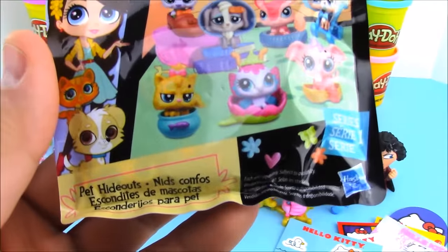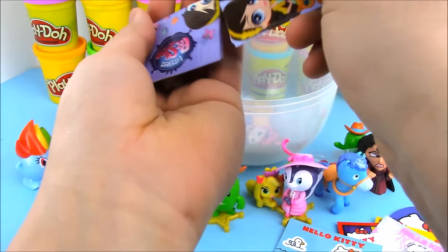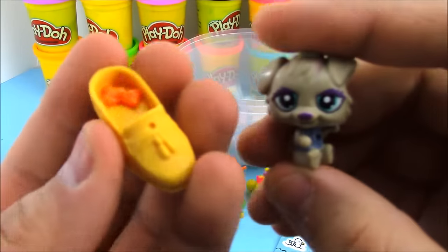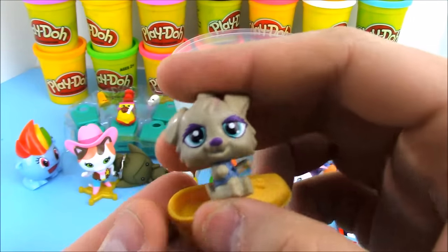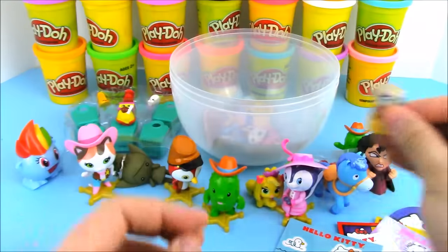Here's another blind bag — Littlest Pet Shop little pet hideouts. These are really cool; they're the tiny versions of the Littlest Pet Shop characters. Who do we have today? We got an awesome little scrappy puppy, and it comes with a shoe! It also comes with a little bow thing for the shoe. We'll put him in his little hideout — the shoe — and put on that bow right there.